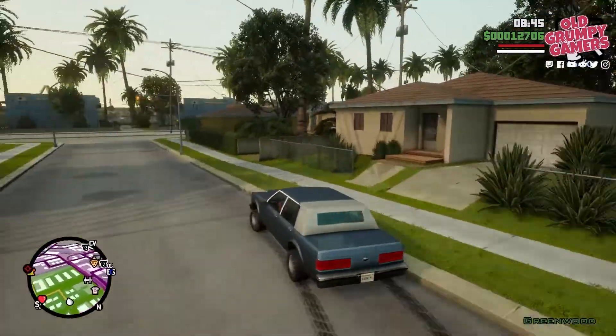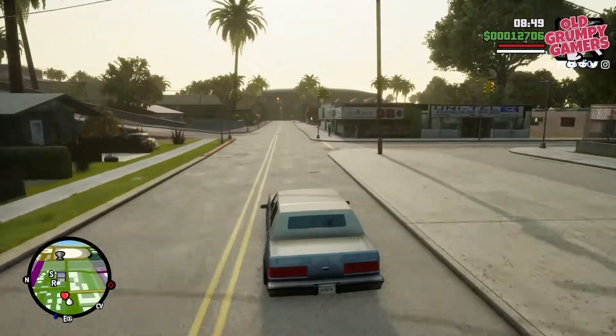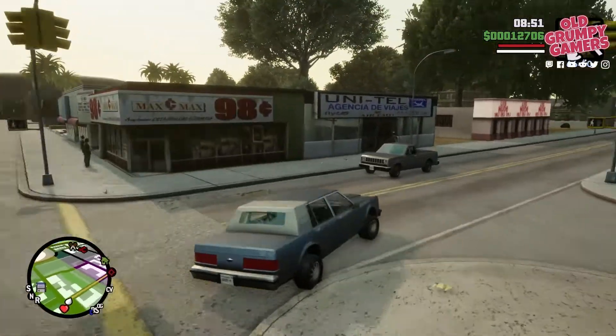So the first thing we'll need to do is pick a territory. I recommend picking one that's adjacent to one of the existing Grove Street controlled areas — that way you'll have to travel less when defending.